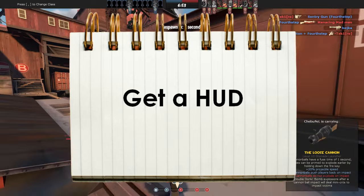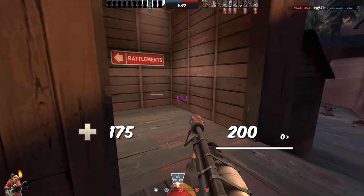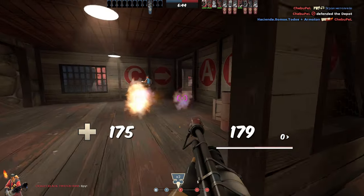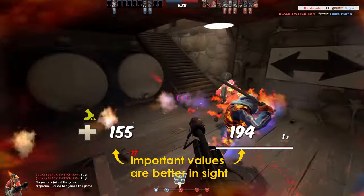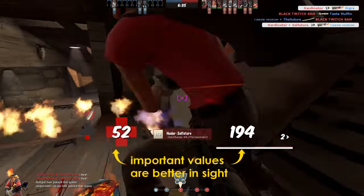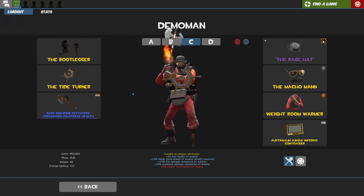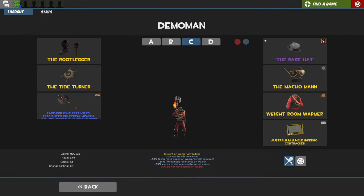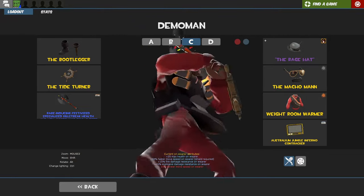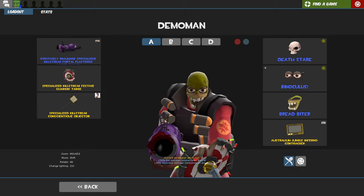Get a HUD. This is also something I only implemented recently — I basically played TF2 for 3 and a half years without a custom HUD. A HUD adds so much more quality to the game, from details in the scoreboard to readjusting important things like ammo counter or killstreak. The default settings sometimes make it hard to read. My personal choice is Toon HUD, because you have a lot of room for customization but the HUD is not too far off from the original game. Feel free to figure out which HUD suits you best.